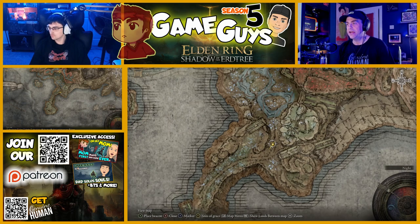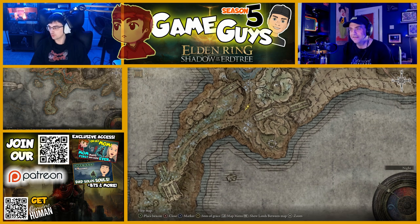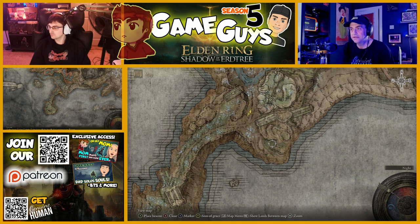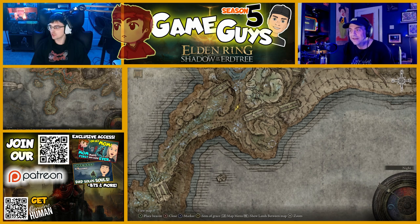Zoom in as far as you can go. Now move your icon down diagonally towards that sort of hilly part. Down to the right diagonally. To the right-ish — you were just there. Just a bit to the right, because it's going to be on top of that. Right there — place a beacon.